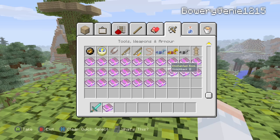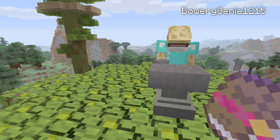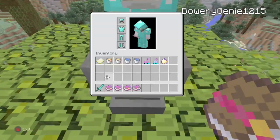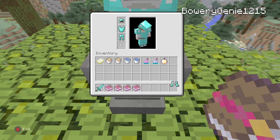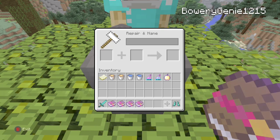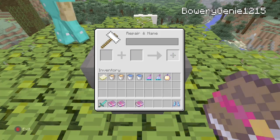We're also going to need an anvil to put the enchants on. I think he put one down. We got mending, unbreaking, feather falling, and inefficiency. We'll just go feather falling on the boots, and everything else has to go on the sword — even if you have something like protection on a sword, you have to do that.